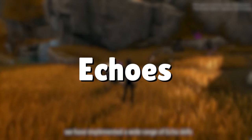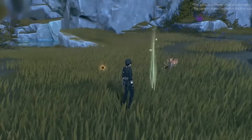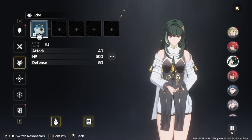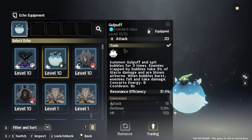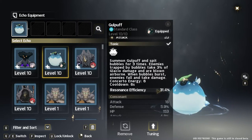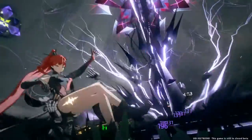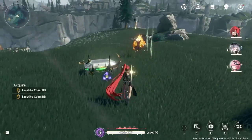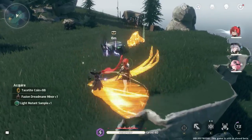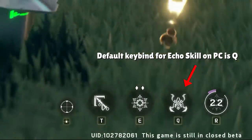Before we end off the video, let's briefly touch upon Echoes. Echoes are essentially a fresh take on a gear slash artifact system in Wuthering Waves. To collect these Echoes, you simply defeat enemies and bosses in the overworld to absorb them in your resonance terminal, which is one of your key items relevant to the story. Once you absorb the Echo of a monster, you can equip it to a character's main Echo slot to give them an extra skill in battle.